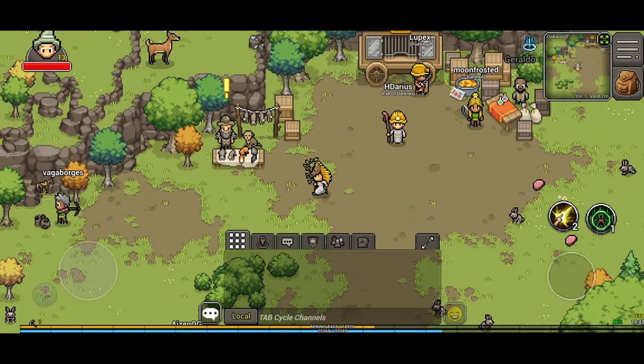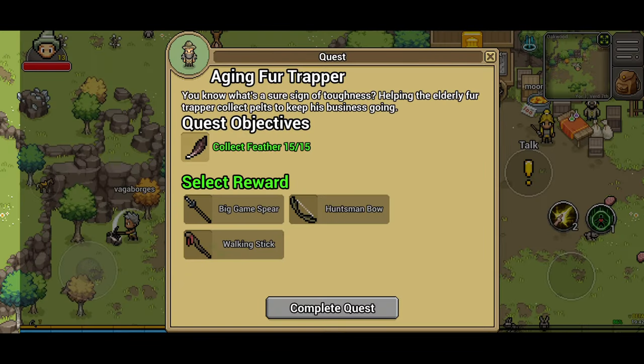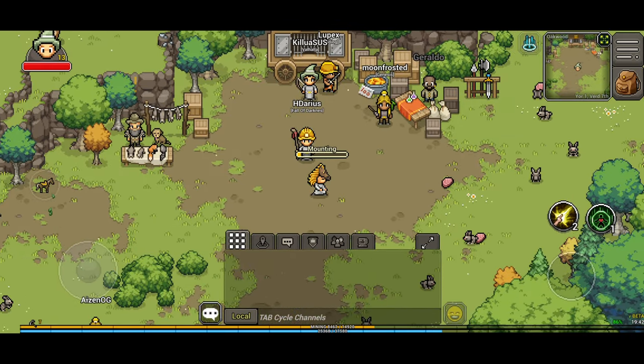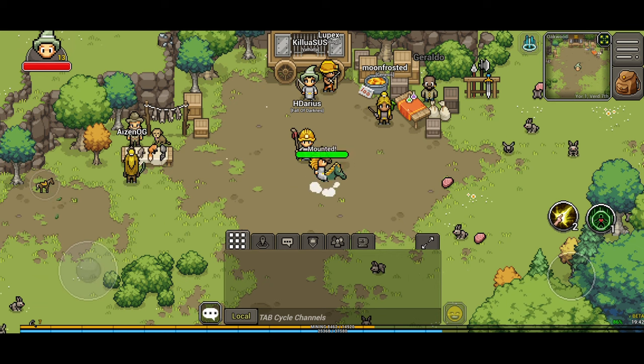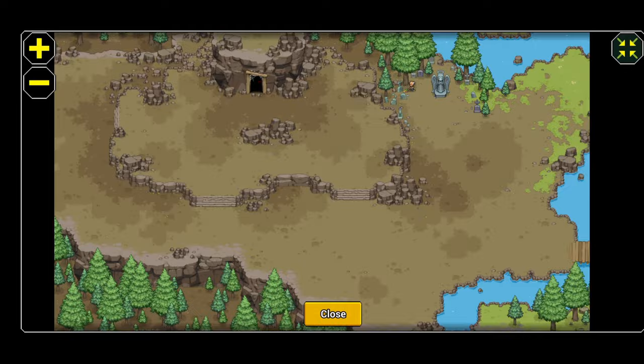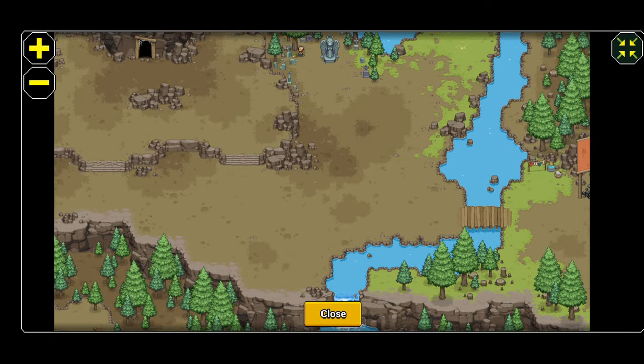Let's get in and do trapper quest number six. We'll have a chat with the fur trapper — he wants us to collect 15 feathers. I've already got the feathers so you guys don't have to watch me farm them out, but we're heading up to the top area of the map.